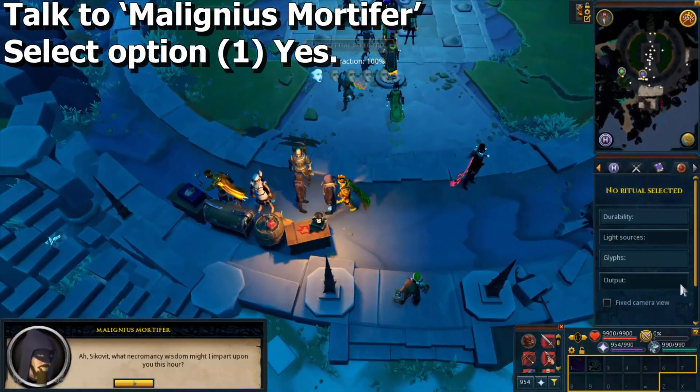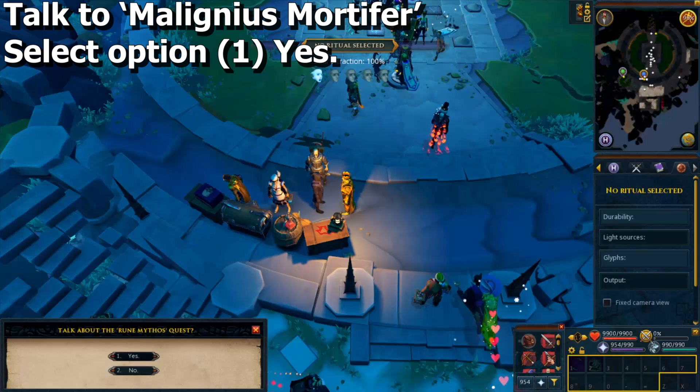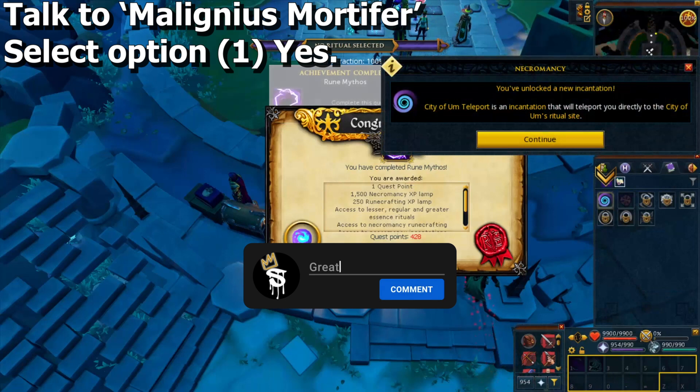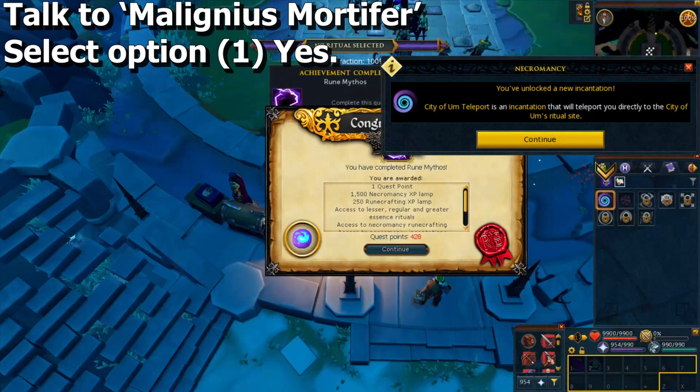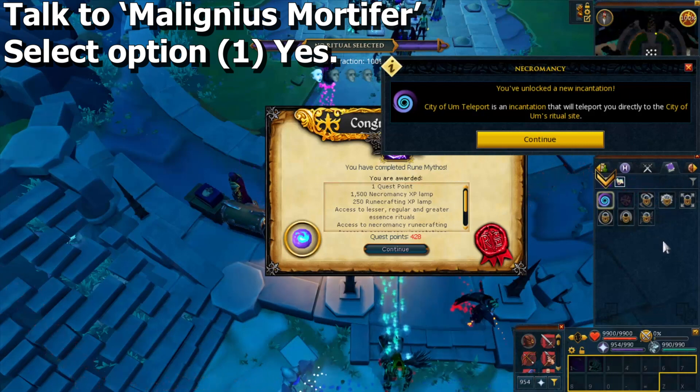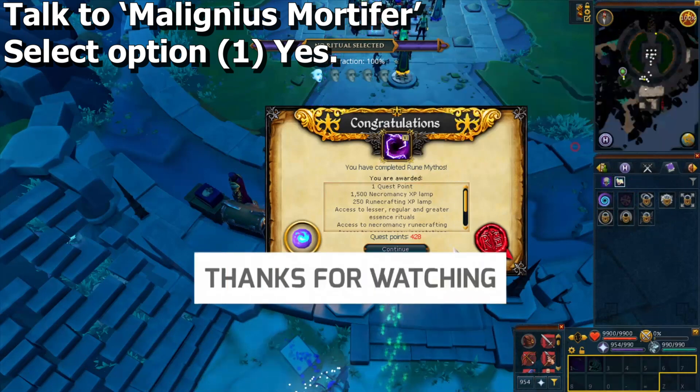Speak to Maligneus and select option one to complete the quest. Hope you found this video helpful — if you did, remember to like the video, subscribe to the channel, and hit that notification bell for future videos. There's also a Patreon link, donation link, Twitter, and Discord in the description where you can interact with me. Thanks, catch you later, peace!